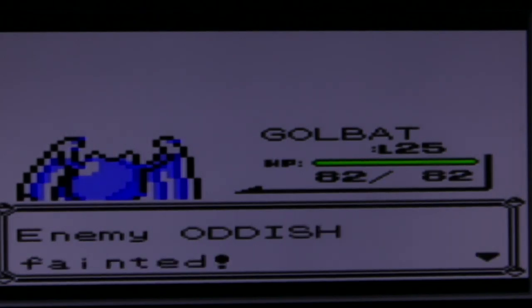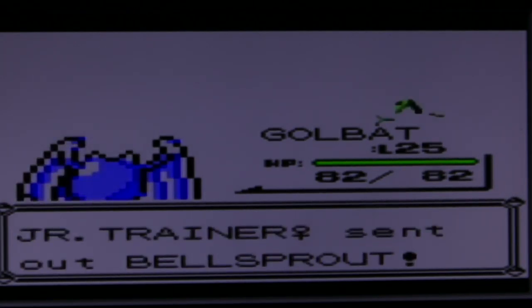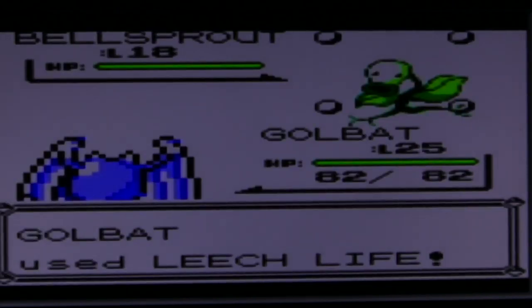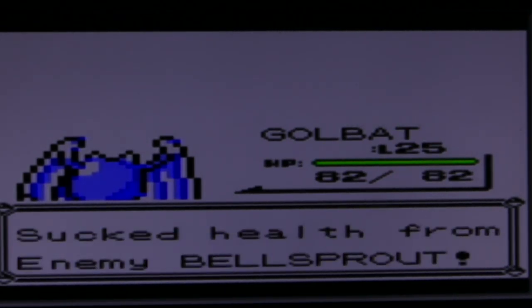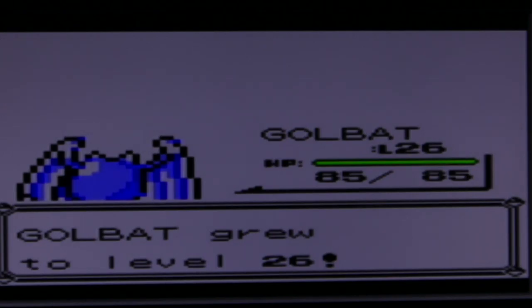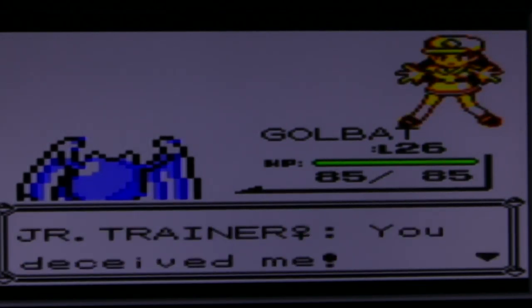It's going to be a while before we take on our fourth gym leader in Celadon City, who is Erika, the grass-type gym leader. There are various things you have to do before you battle her to ensure you're at a high enough level. We definitely have to take on the first Team Rocket base. After that you can, but don't have to, finish the Pokemon Tower back in Lavender Town. Plus we have to get through this cave.